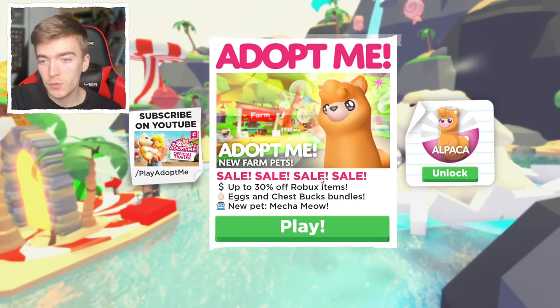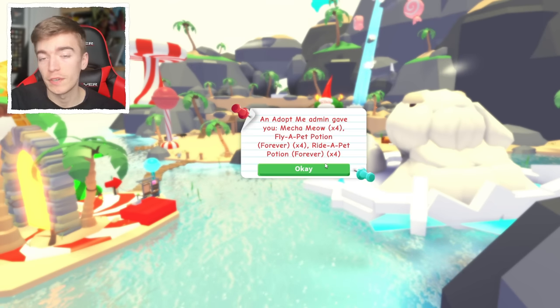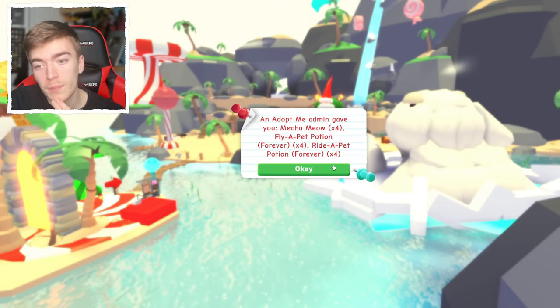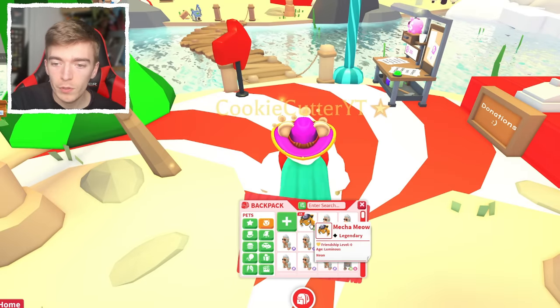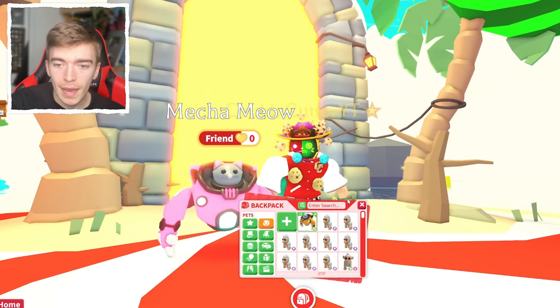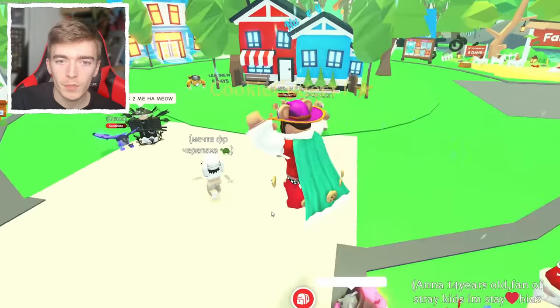The Mecha Meow has just released. The second I get to join the game, you'll see a notification if you're an influencer. I got a Mecha Meow times four, a Fly Potion times four, and a Ride Potion times four. I'm going to give away the Fly and Ride potions. As you can see, I already have four Neon Mecha Meows — oh wow, that's crazy, this is awesome!